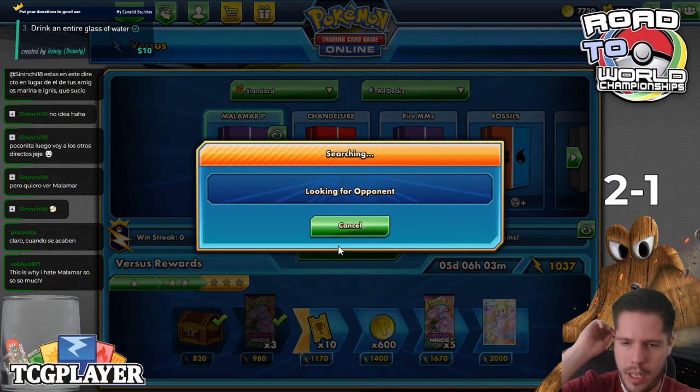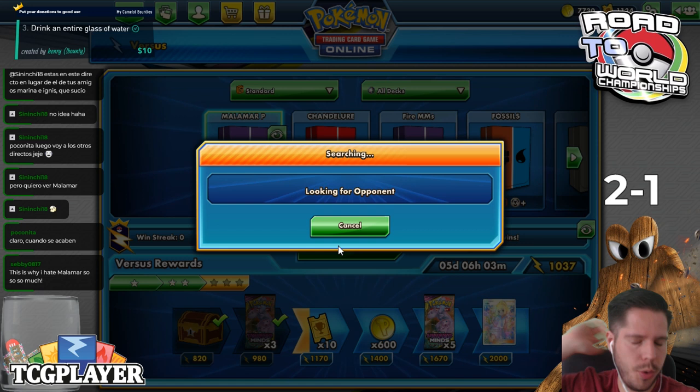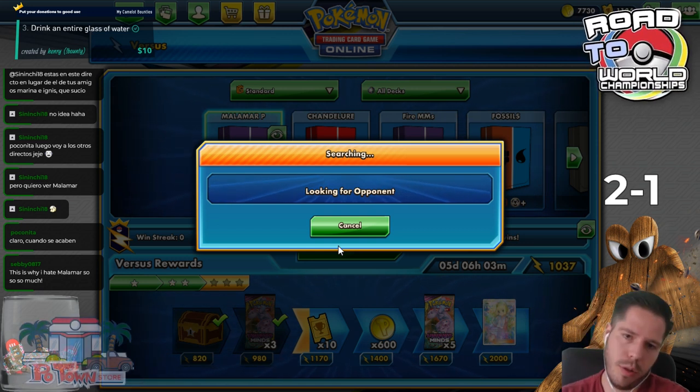When you see me play Malamar against Pedron, I get that god hand of turn 2 everything - that's pretty nice. But then you can also get this - both sides of the spectrum.